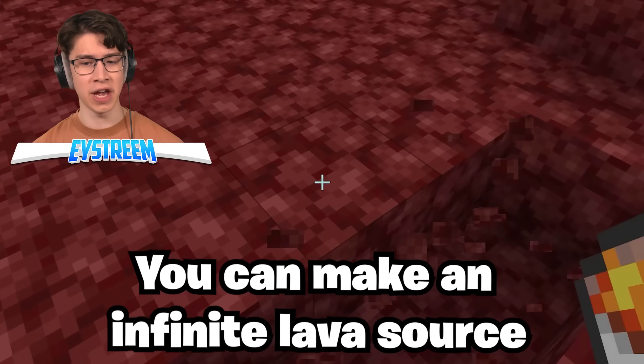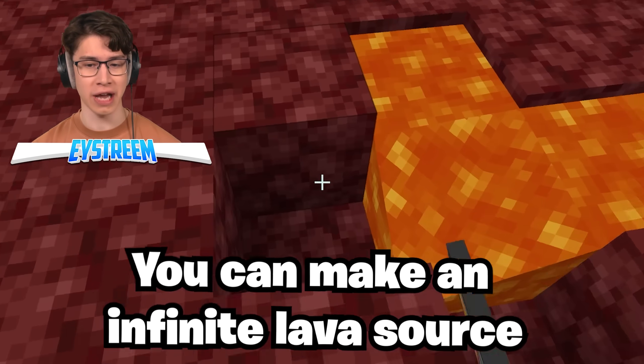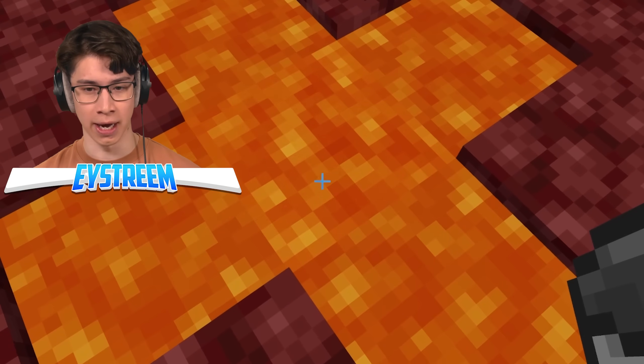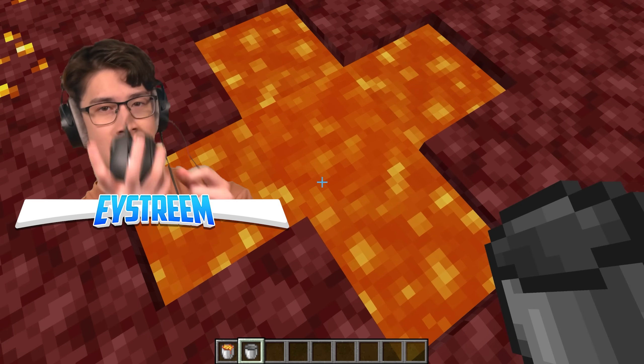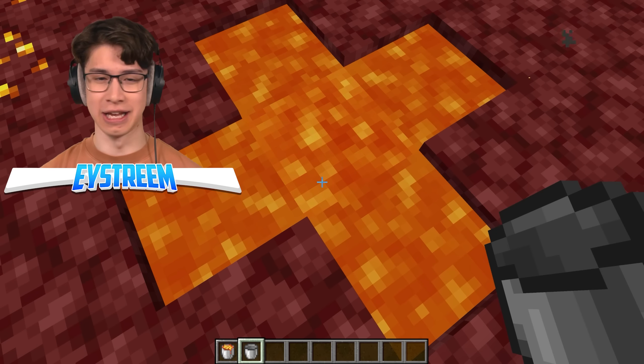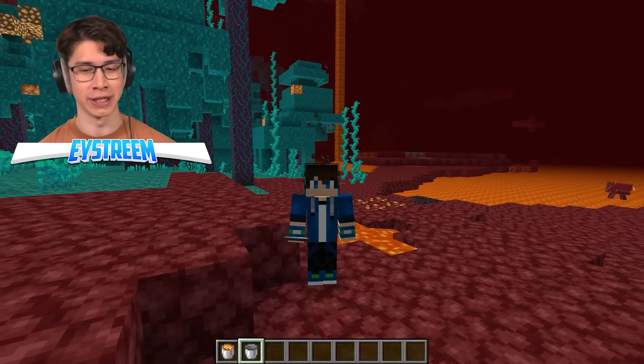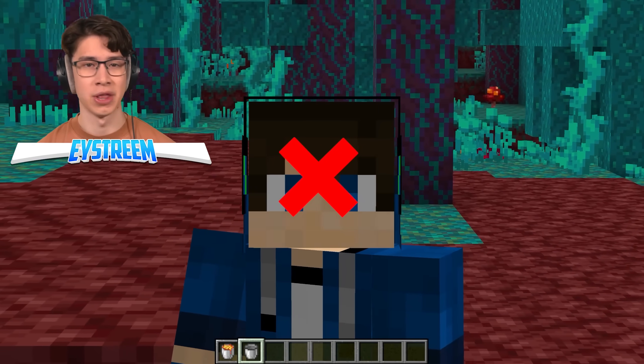By placing lava in four sides of a cross, you can create an infinite lava source. It works — all of that's flowing into the center. Alright, empty bucket — you can't pick up the lava. I'm clicking and nothing is happening. If I pick up one of the sides — infinite lava sources do not exist. I wish they did, but they do not.